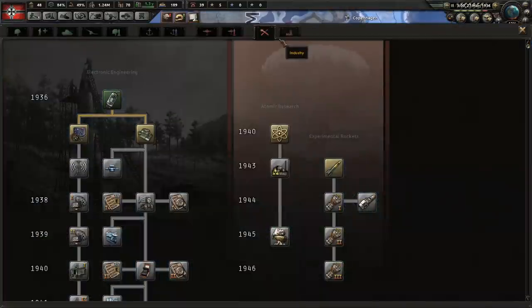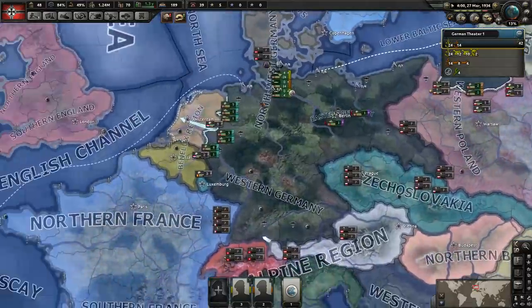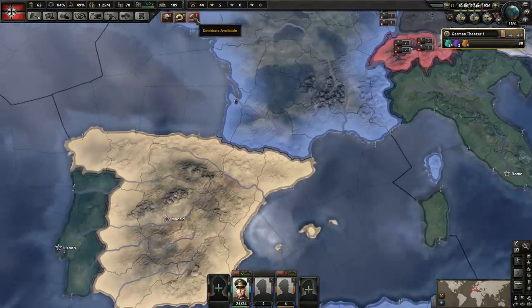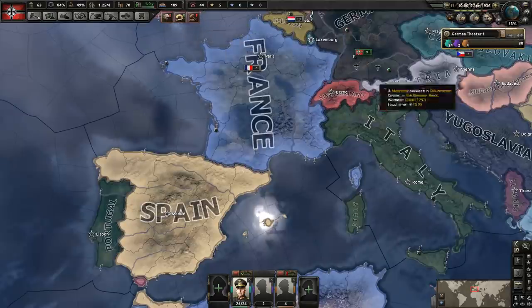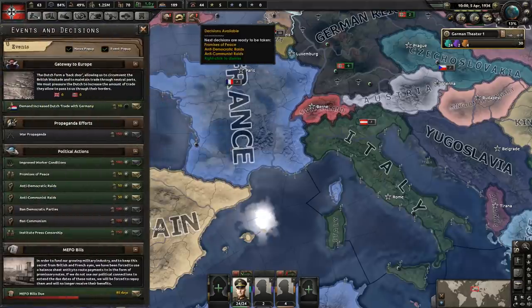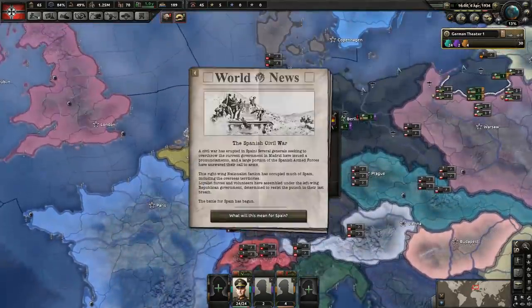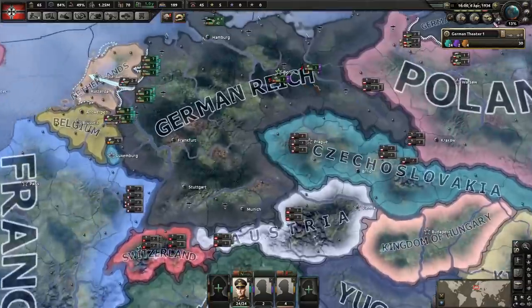We have four submarines completed — let's go and move them over here. We've gotten the electronic mechanical engineering done — let's go with mechanical computing next, using those nice research bonuses. We have two divisions waiting to help out in the Spanish Civil War, but that still hasn't started yet. It used to happen in 1937 all the time but now it seems to always happen in March or April of '36 — and there it goes, just like I was saying.